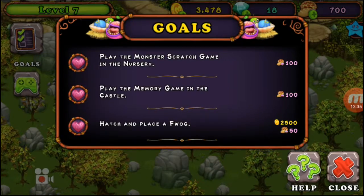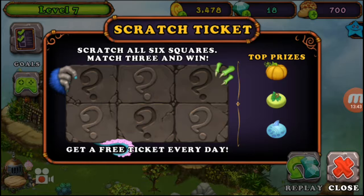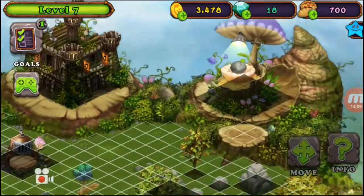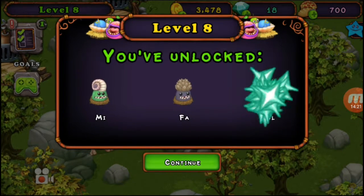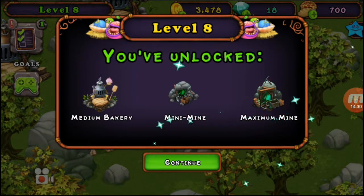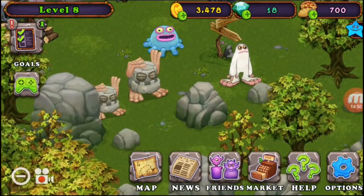Play the monster scratch game in the nursery. I might have already done that. Scratch all six squares, match three and win. Get a free ticket every day. Top prizes — let's see: pumpkin, and other things. We've unlocked level eight! New structures unlocked: a bakery, mini mine, maximum mine, and several new trees including saggle tree and invertigous sprig.